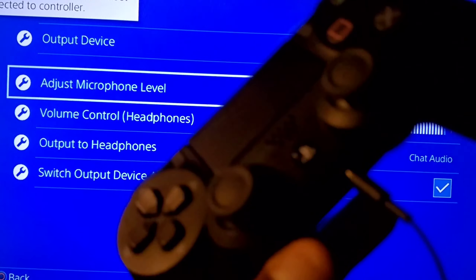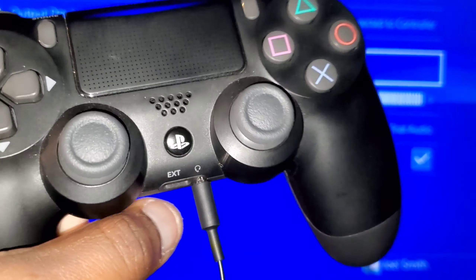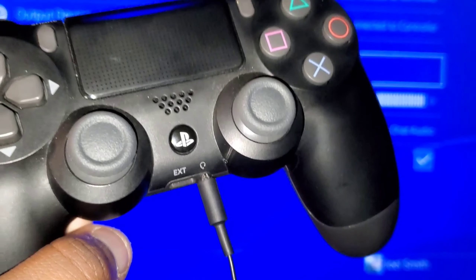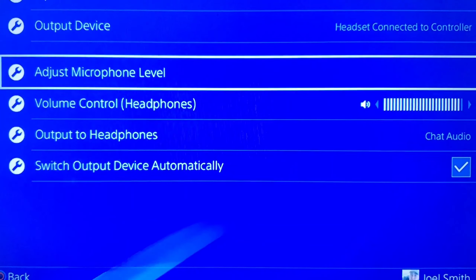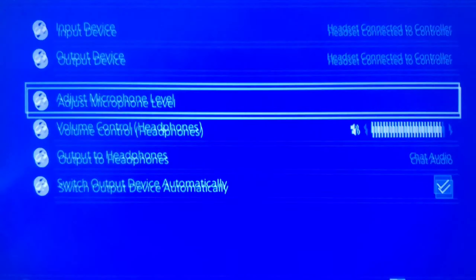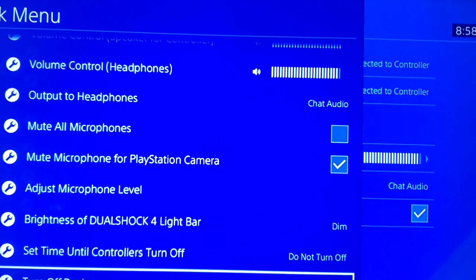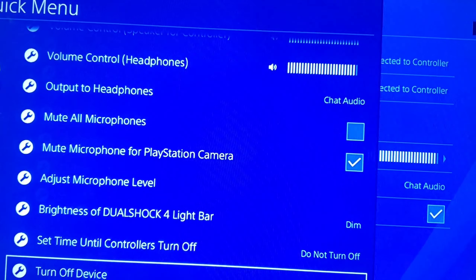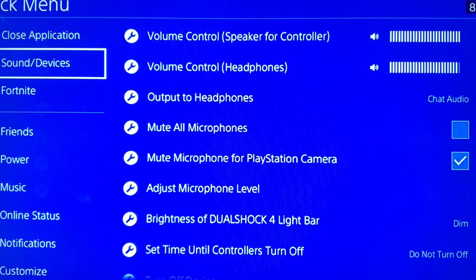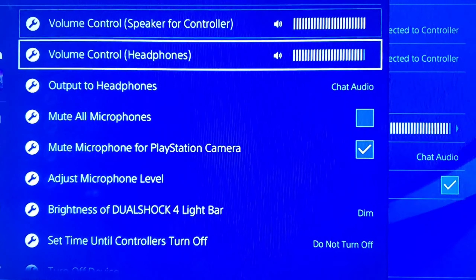Another thing - make sure the headphone jack is fully plugged in. If it's halfway or not fully plugged in, that can also cause the mic to not work. The method that worked for me was the quick menu: keep your finger on the PlayStation button and it brings up the menu.